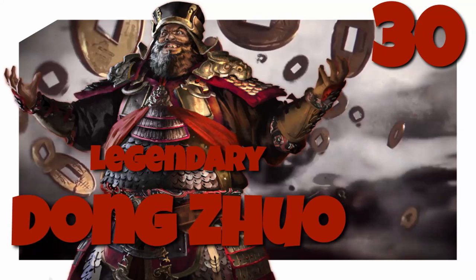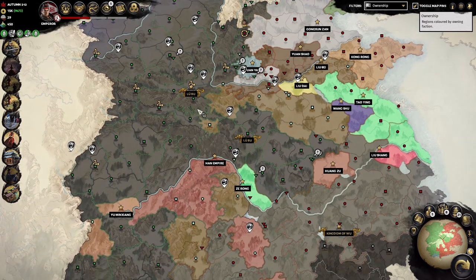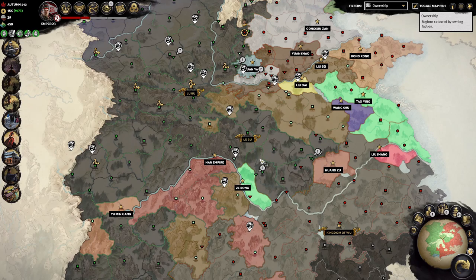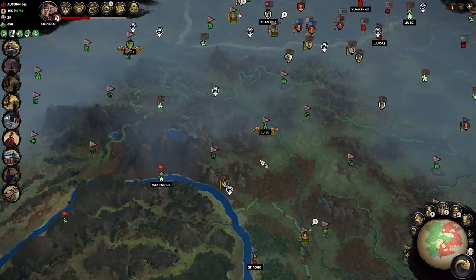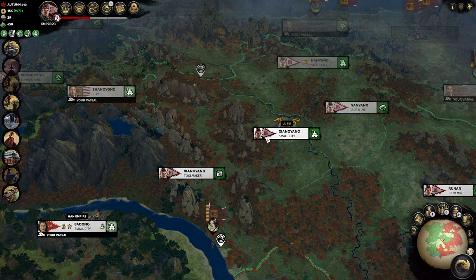Hello everyone, this is Serious Trivia. Welcome back to another episode of our legendary Dong Zhuo campaign. This is episode 30. We pick it up from turn 112 in the autumn season of 212. This episode we start out with our emperor's seat just named Lü Bu. It's quite interesting how that change happened. Lü Bu is one of these characters with their own banners, so when he inherits a faction, they get a different look.